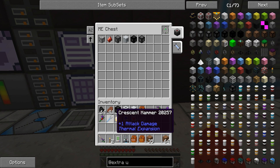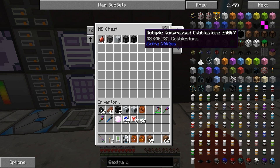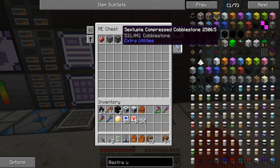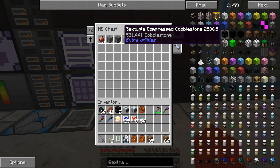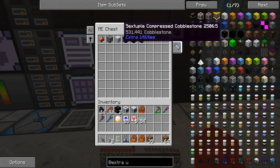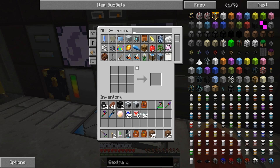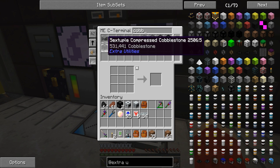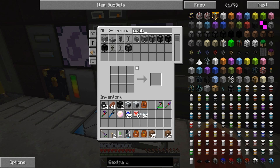I'm making some compressed cobblestones right now — making two more quintuple ones. If you get them to the sextuple point, you can put them in the AE to make singularities, because you need like 250,000 items of one item. I'm doing that to save room because my cobble was getting up close to a million. Now it's taking them all down and compressing them so we can save space this way.